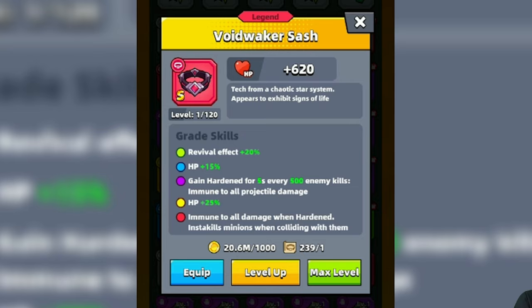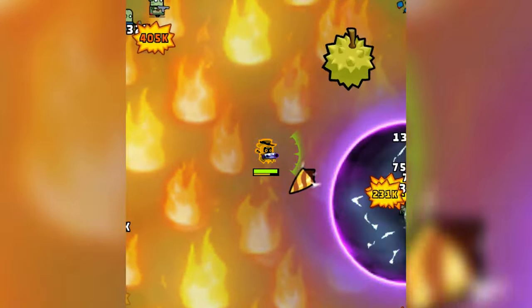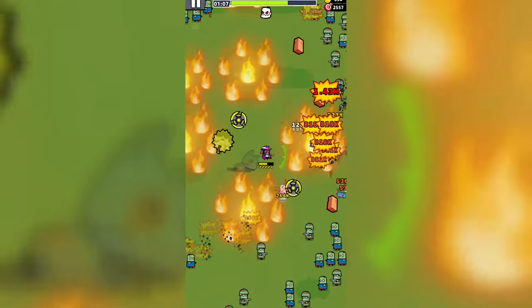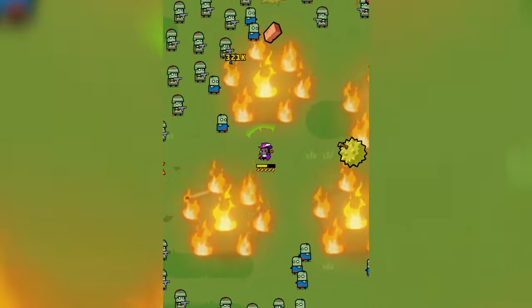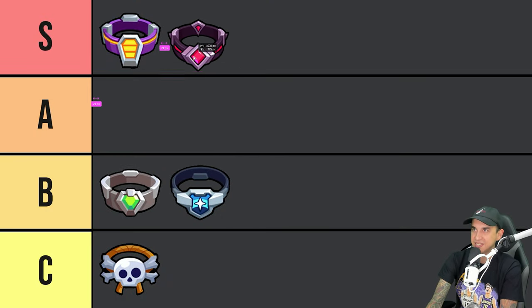Next, we have the Void Waker Sash. One thing to keep in mind about the S-Grade Belts is that they both increase the Revival Effect by 20% and increase your HP by 40%. With the Void Waker Sash, you can gain Harden for 5 seconds every 500 enemies killed, which makes you immune to all Projectile damage. At a Red Grade, you'll become immune to all damage and insta-kill minions when you collide with them. Like all belts this isn't super beneficial, but it is pretty fun — you can become immune to damage for 5 seconds, insta-kill enemies on collision, and look cool doing it. I'm going to stick the Void Waker Sash in the S tier.